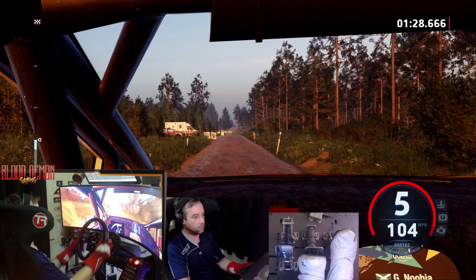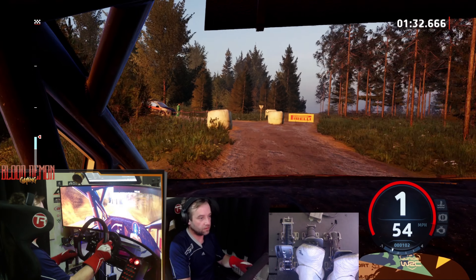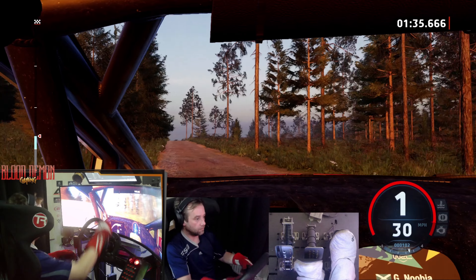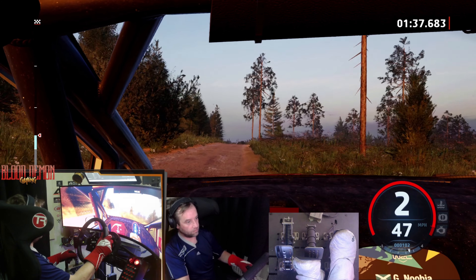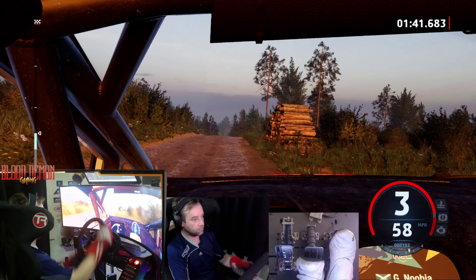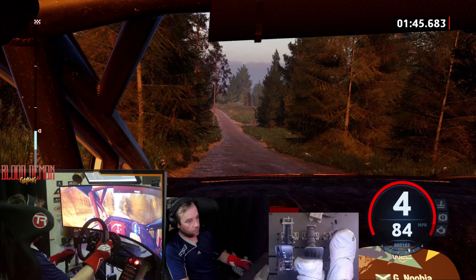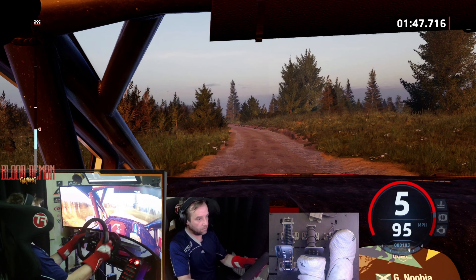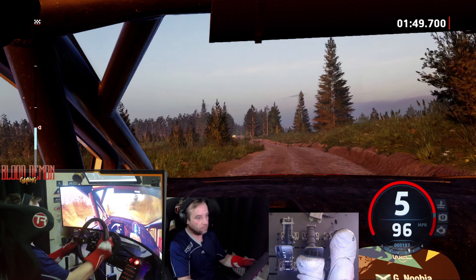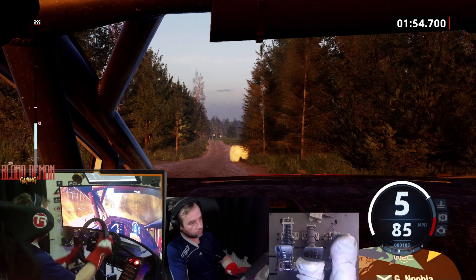Left entry check-in. Keep looking for 6 gear. 60, crest. And 3 right short, don't cut, and crest. 40, left over crest, 100. Slight left, 50. 6 left, 100. Option, 6 right over crest, tightens. 17, right over crest, into 5 right. Don't cut, 110. Crest, 30. Crest, and 6 left over crest.